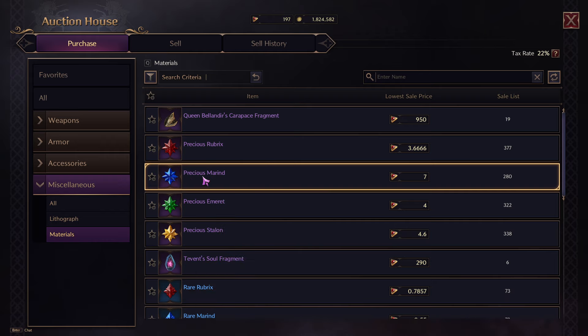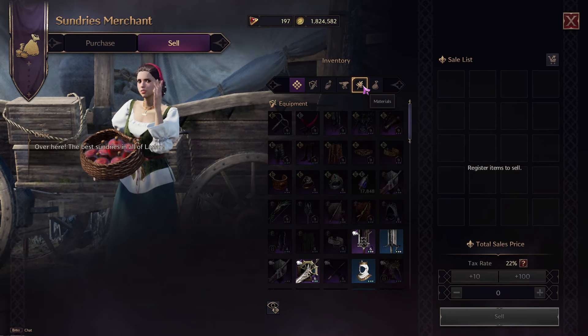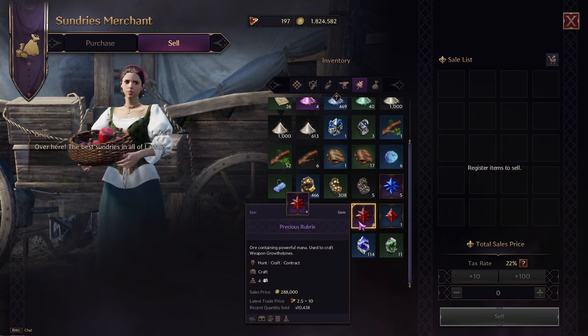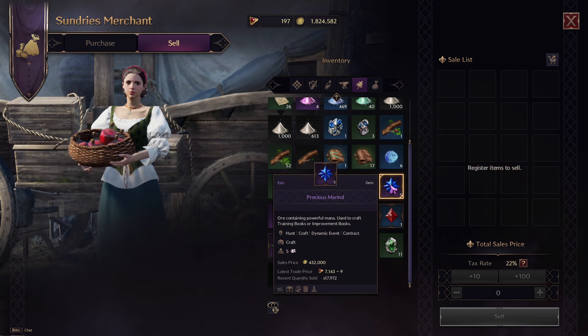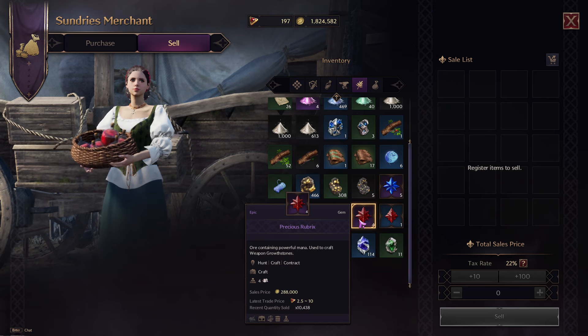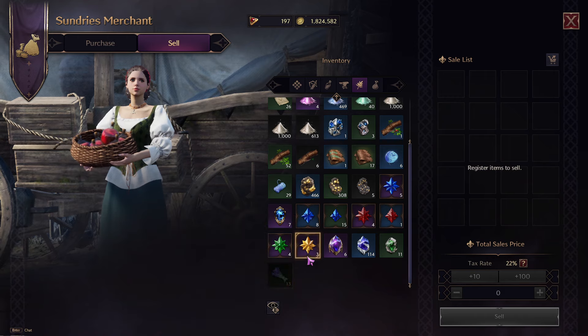Another way to make a substantial amount of money is to sell other materials you don't use. I'd keep these until you've outlived their use — for example, until you've leveled your skills to plus five, your omnipotent skills, and your weapons to plus nine.